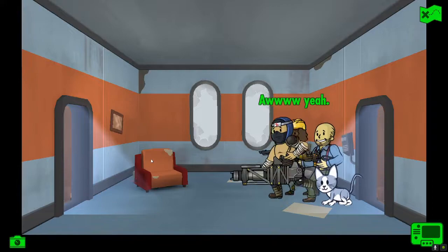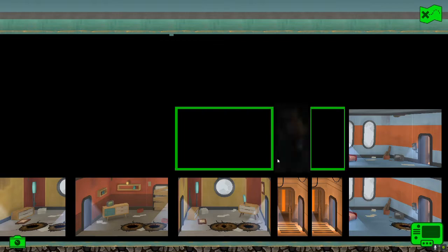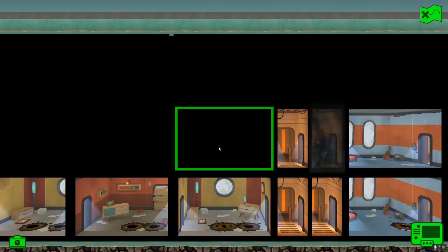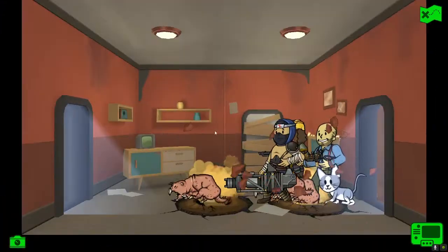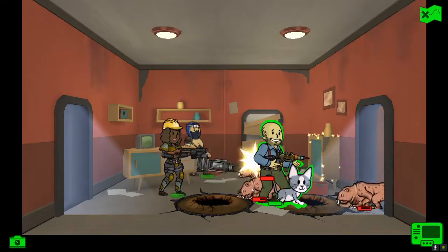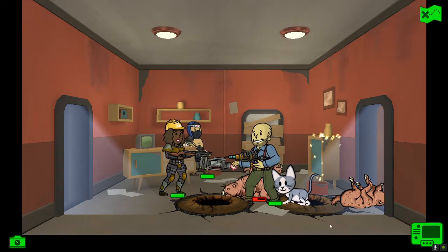Oh, a whole lot of nothing. On we go, next room. And then, just because of OCD, go back and check that room even though there's nothing in it because it's a lift shaft. Into the next room we go, and of course it's more mole rats - let's get them dispatched. There we go, two dead, one to go.